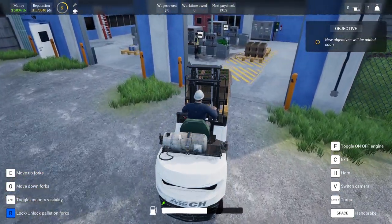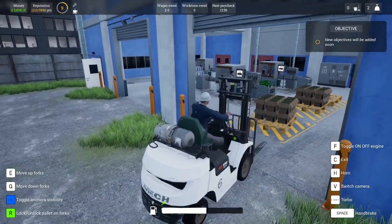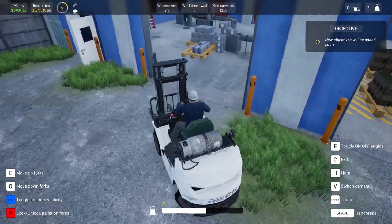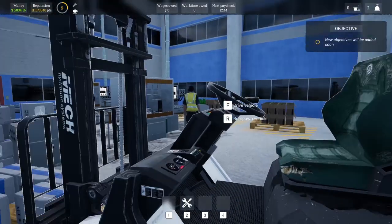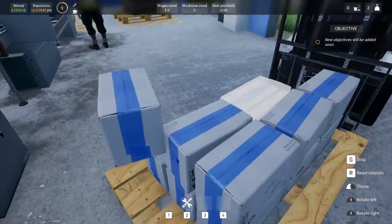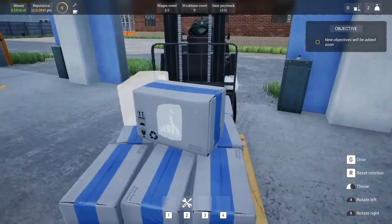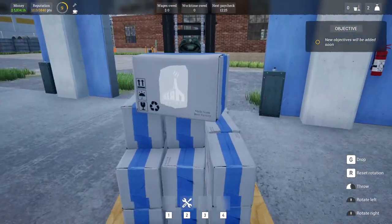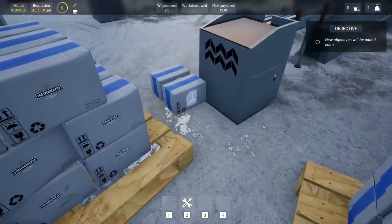Over here is our bottling plant and at the moment this guy doesn't have anything to do because we don't have any bottles, but have a look at all that delicious beer. I'm just going to take that. This is the last batch I made and we're going to take it over to the logistics bay, which is where we do our deliveries.